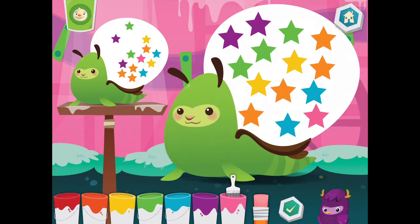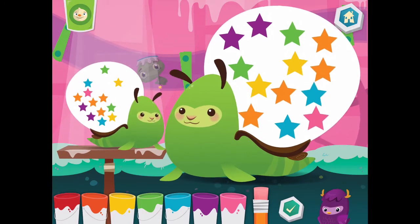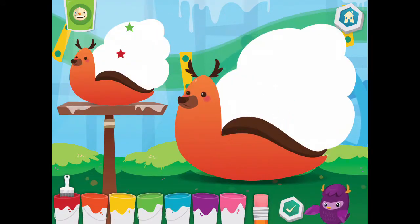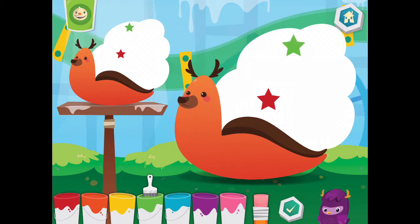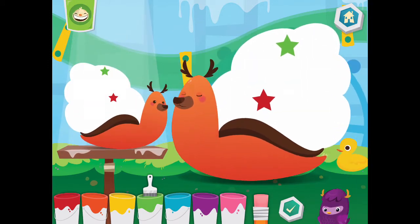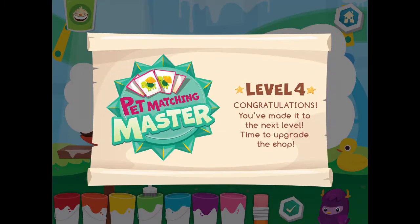Eraser. Pink. Great effort! Try again. Eraser. Woohoo! Now, match the number and the color. Green. Fantabulous! You are a pet-nudging master!